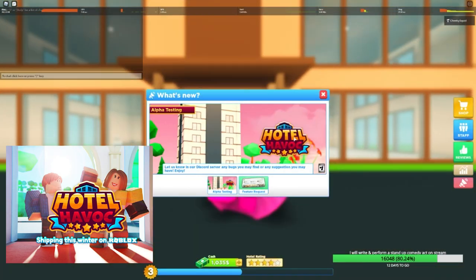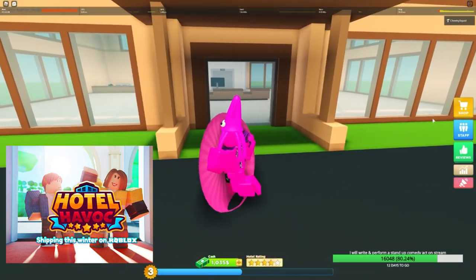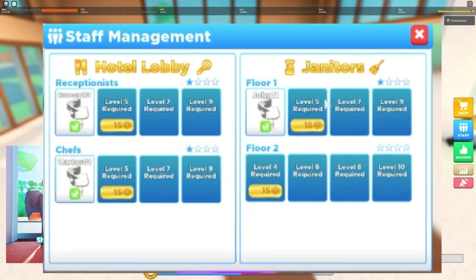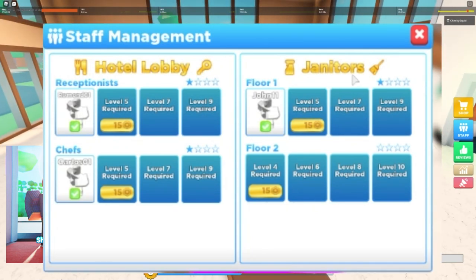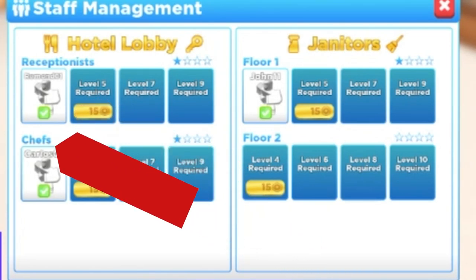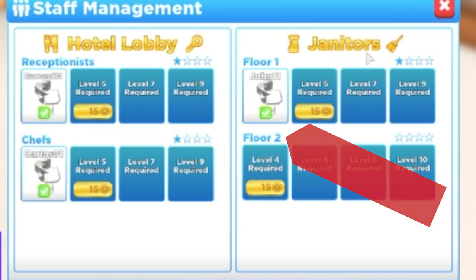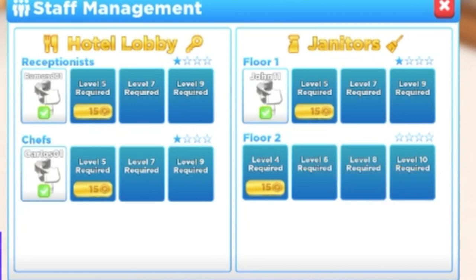We're going to speed this up so you don't have to watch the loading time, and here we are. This is in alpha testing phase — this is Cheeky running around in this crazy pink avatar. Look at this staff management screen: you've got hotel lobby staff and janitor staff. In the hotel lobby section you've got receptionists which you can level up with a star rating, you've also got chefs working in the kitchen slash restaurant, and janitors for different floors and different levels. It's much more advanced than My Restaurant's staff screen.